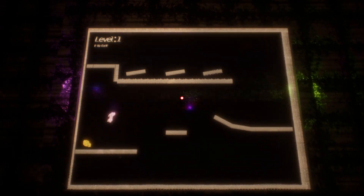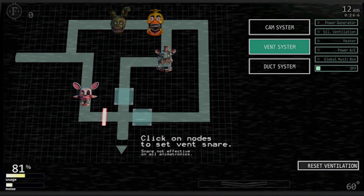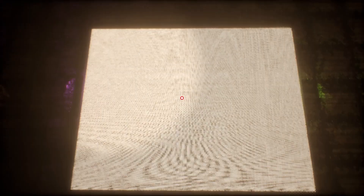After that we got a look at the vent system - you can see Spring Trap, Chica, Molten Freddy, and Mangle all coming through the vents from different angles. It looks like through the middle it's possibly Molten Freddy and Chica, with Spring Trap at the end, and Mangle coming from the left. On the right you can see controls: power generator, silent ventilation, heater, power AC, global music box, along with the cam system, vent system, and duct system. There's a lot to manage.